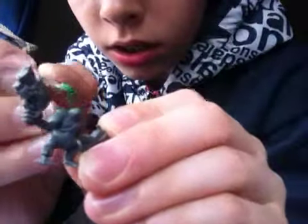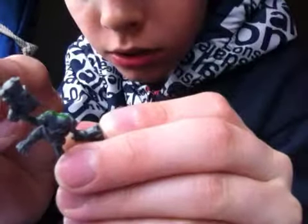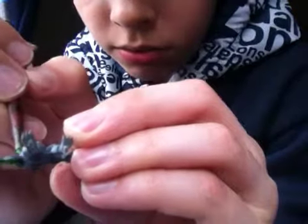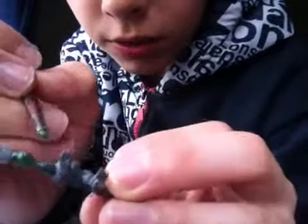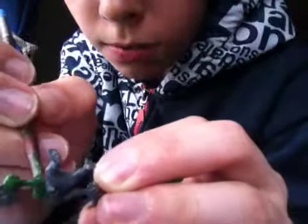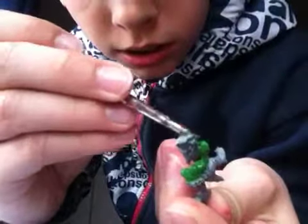What you want to do is just apply some Snot Green over the back and all the skin areas. You can get it on the gun and the rest, but there'll be less detail if you do that. So try not to go over the belt or any really small details, because then you won't be able to see them.